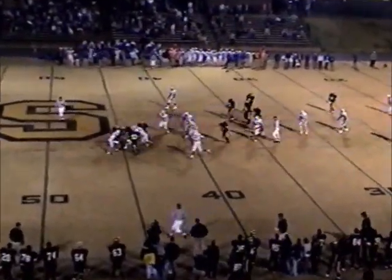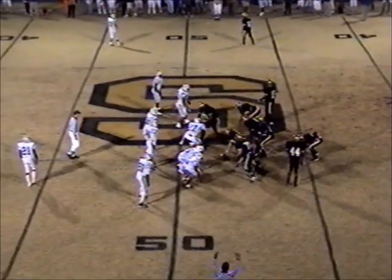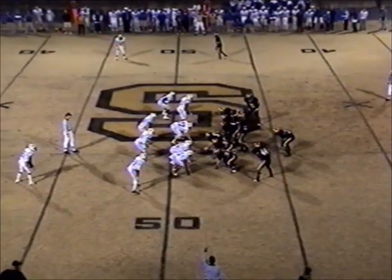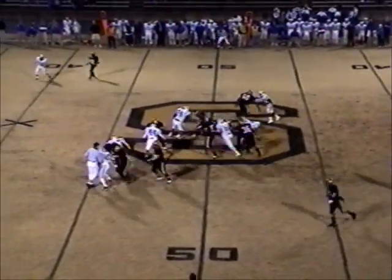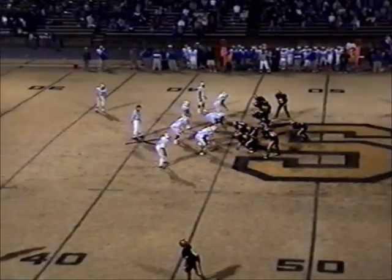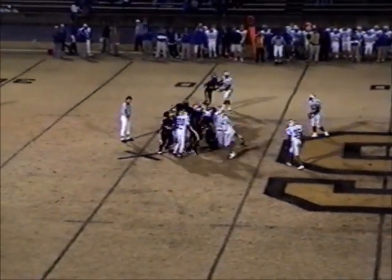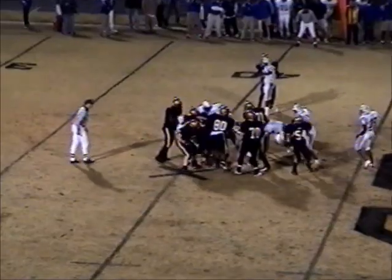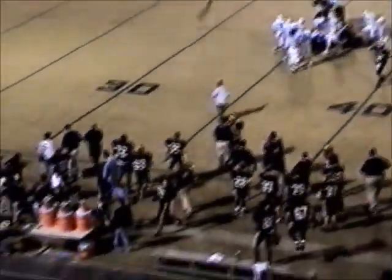Parks is now in there at fullback for Shelby, so Gallette's getting a breather. The give is to Jolly — Jolly says it's his turn, and he's got both Shelby touchdowns tonight. On first down, Eskridge in the backfield as well forming the wing tee, and the give is up the middle to Parks. Parks doing his job — he's got the first down and he's still running, still making forward progress. He's still going, and the whole crowd behind the bench is going crazy. The bench of Shelby is awarding his effort.